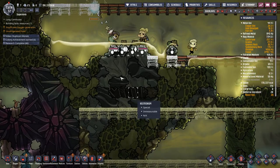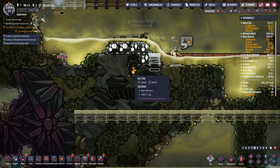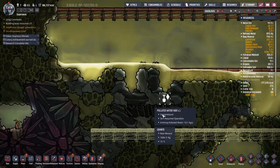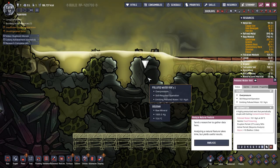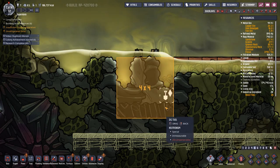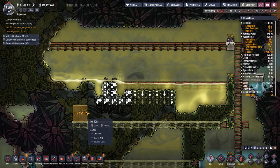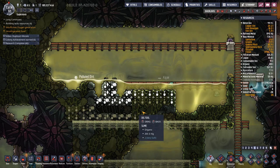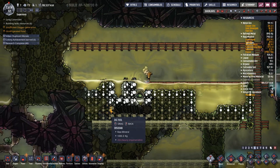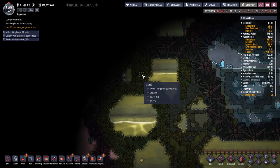Let's see what we've got here — a polluted water vent! What temperature does that come out at? 30 degrees — wow, that's a lucky find! We might as well just pump that right out here into the biome and dig that all out there.